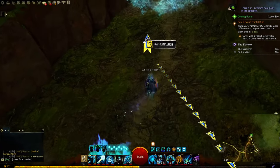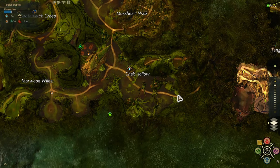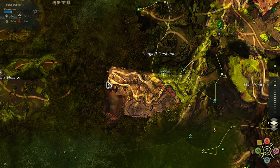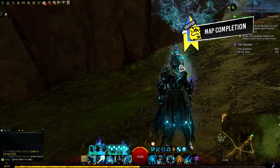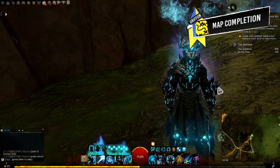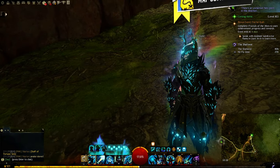When you get to Tangled Depths from Auric Basin, you'll start here. From Check Hollow, you go to this entrance and you'll find yourself in the map. But please don't do this if it's your first time playing the game or your first time in Heart of Thorns maps — just go explore, have fun, enjoy, and do the story.